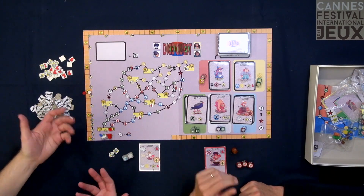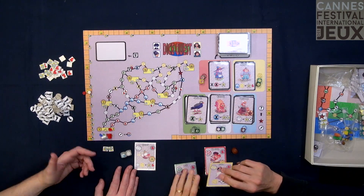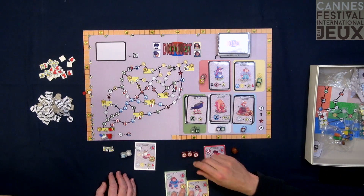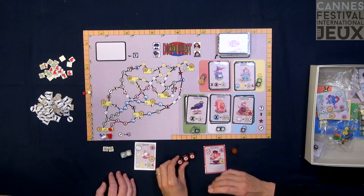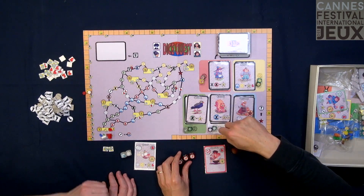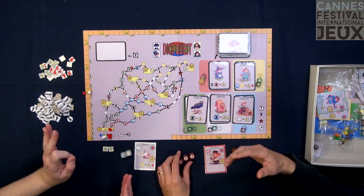So I can explain the mechanics. Basically, you start with a character — for the moment you have seven of them, different characters with their names and so on. They have different effects, but basically they will play with some dice. In this game, you're going to be in a world with five elements: earth, air, water, fire, and magic.